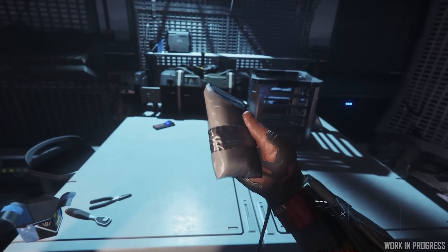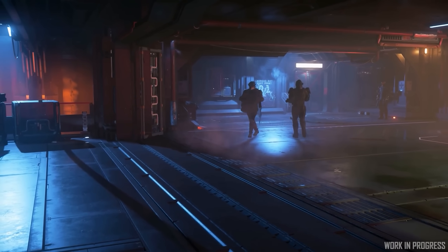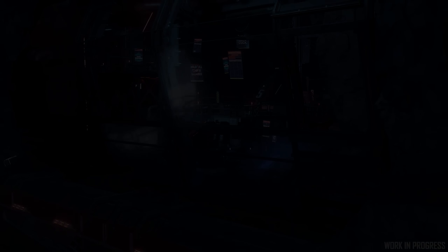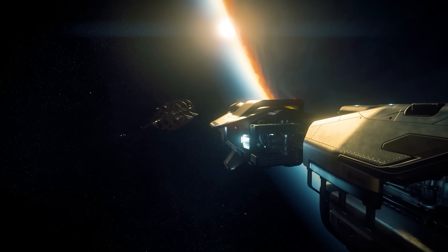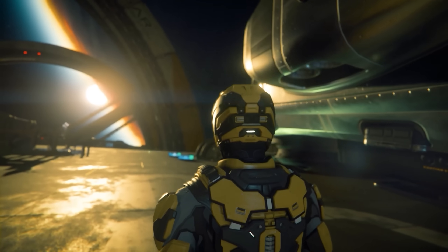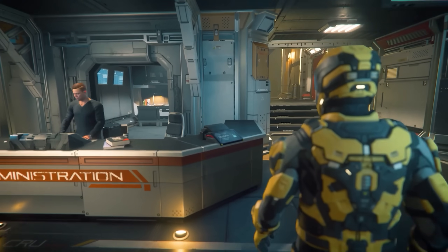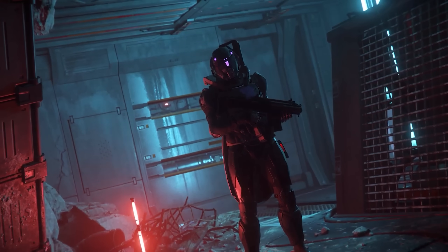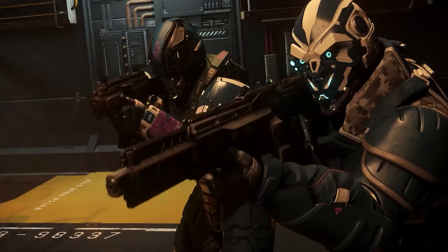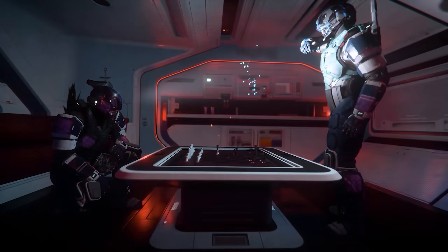The roadmap update had interesting updates for Alpha 3.17.2. We've got Derelict Reclaimer points of interest and missions expanded upon — a variety of handcrafted, narratively unique missions created for new Derelict Reclaimer wreck sites in space. There's also a Reclaimer settlement, which will be on a planet — potentially on Microtech — where a Reclaimer has been repurposed into something like a landing zone. This area will make use of the ship for missions and loot.